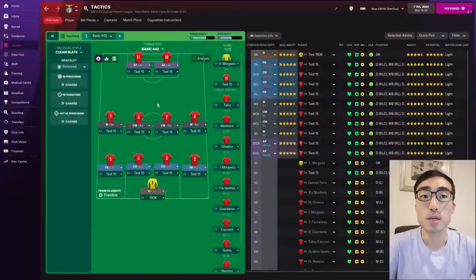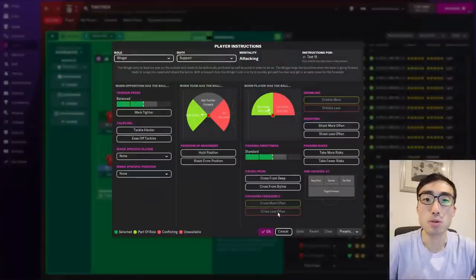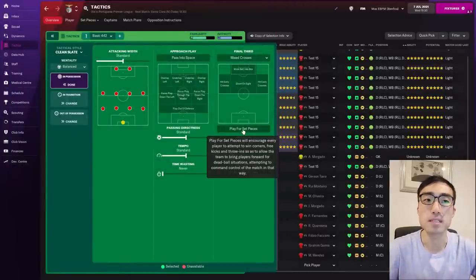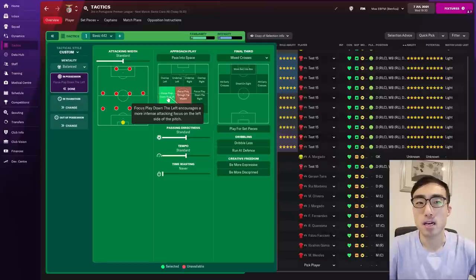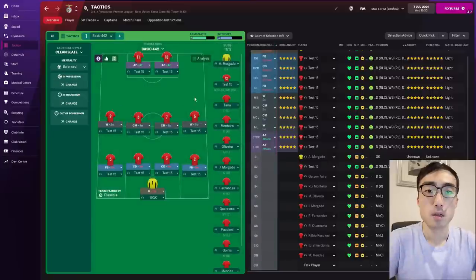In the next few videos I will be going through the team instructions and player instructions in Football Manager one by one in order to find out exactly how they work. For example, if you told your players to play for set pieces, do the number of corners and free kicks actually go up? If you tell your players to focus play down the left, do they actually do it? We're going to start with team mentality.